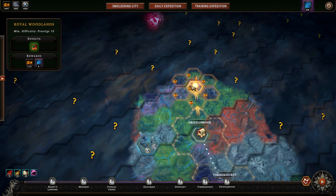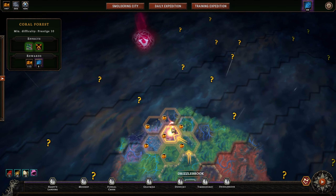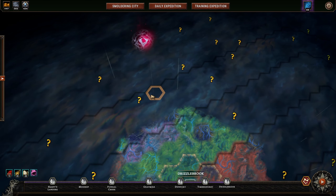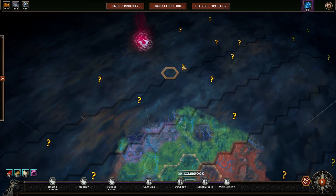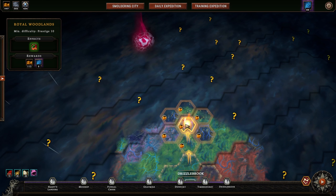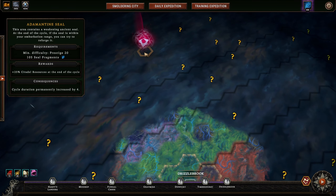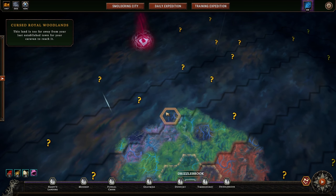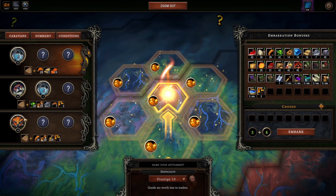This next settlement will be in the Royal Woodlands again — definitely the spot to go. If we were to go at the coral forest we'd have access to this point of interest, but it doesn't actually reach up to this other point of interest. The only way to get there would be by going to the Royal Woodlands: one-two-three reaches that, and one-two-three would reach the seal if we needed to go there, while still keeping access to this point of interest.